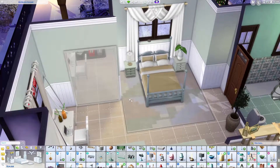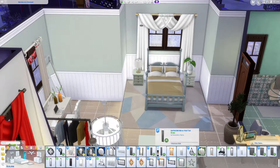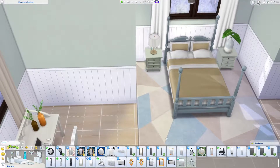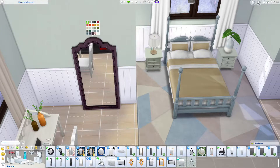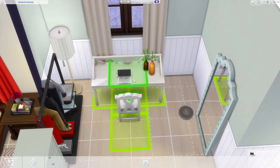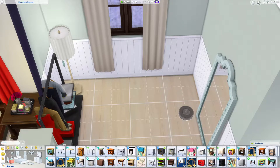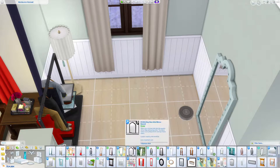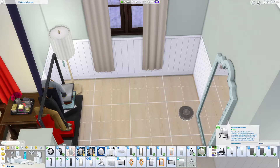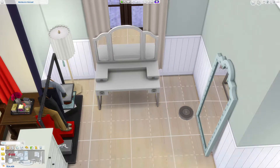Rug-wise I'm happy with the size and where it is, but maybe there's a better one. I think that's better. This mirror makes everything look too cold, so I'm going to go for the floor one — but I do have recolours of it. Let's go for that one. I'm actually going to get rid of this computer altogether because they don't use it at all, so I could maybe put like a dressing table for her in here instead. I just saw one — so let's give her one of these.